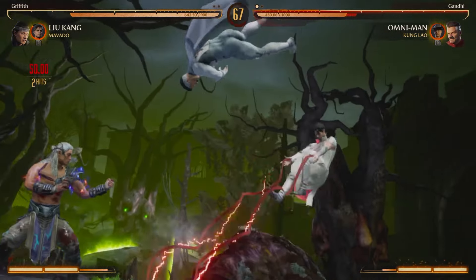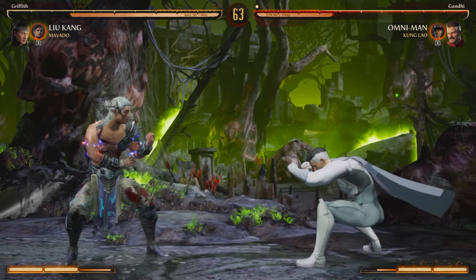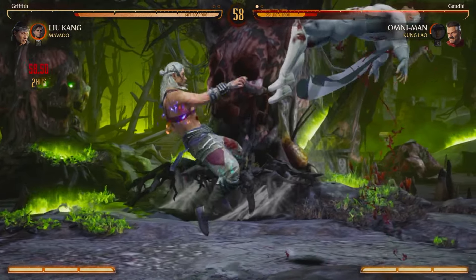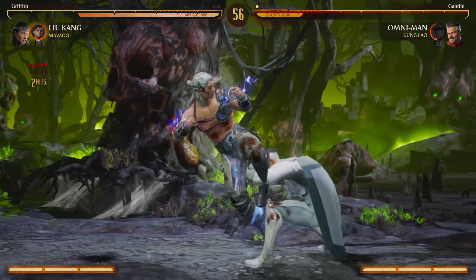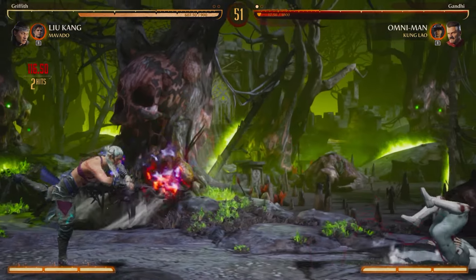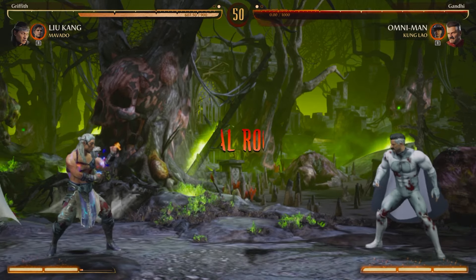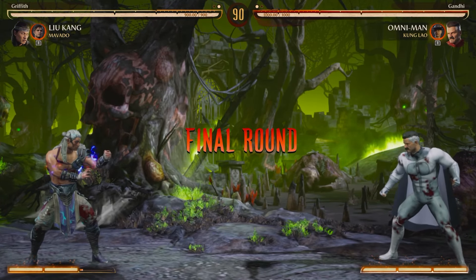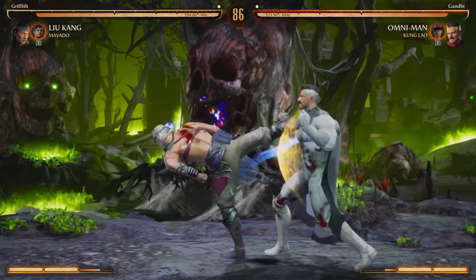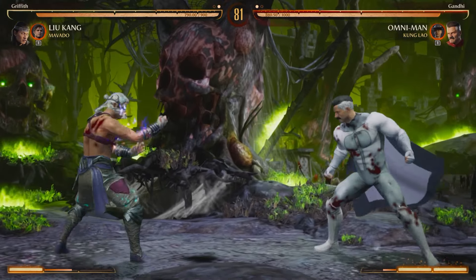We stopped him with the down one, stopped him with the down one into the Movado grab. He blocked it this time. Oh my god, I keep missing these punishes — it ended up working out anyway, but I could have gotten a way better punish. Maybe I should have gone into the overhead again.